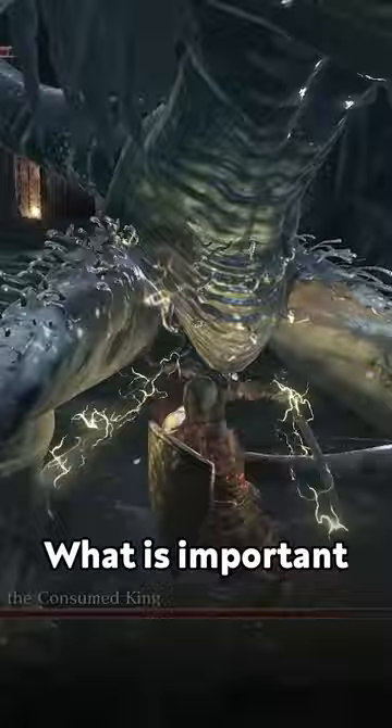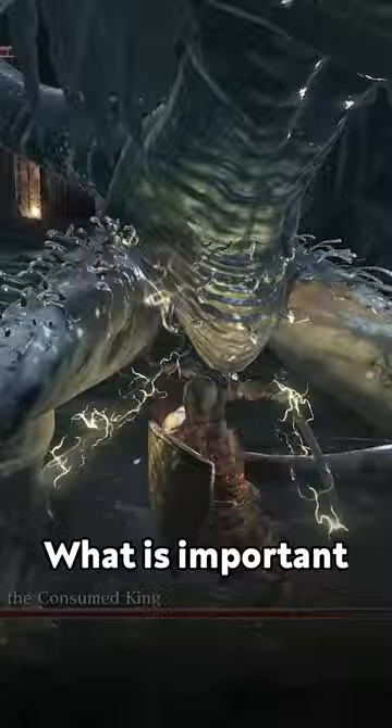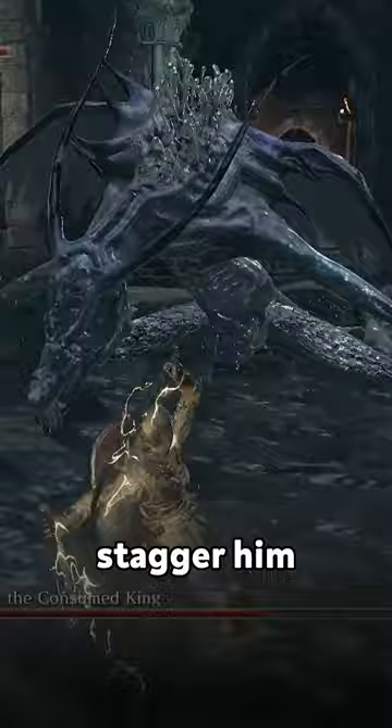What is important to know is that Osiris has two different ways you can stagger him: one, body hits, and two, head damage. Using this to our advantage, runners can set him up perfectly to be put into a stagger loop before he gets a chance to even attack in phase two.